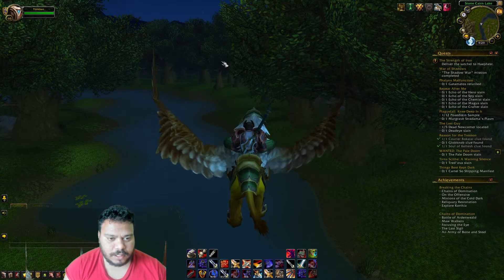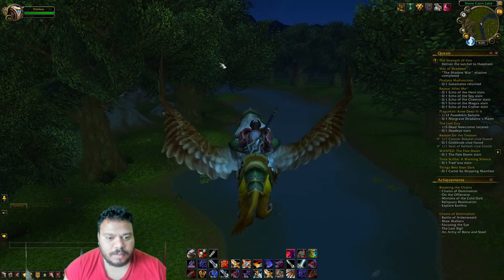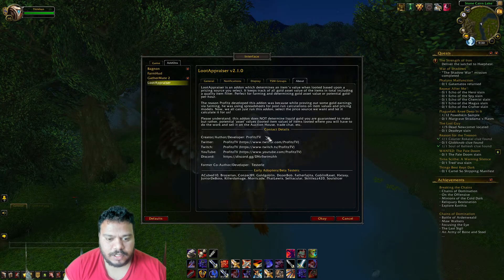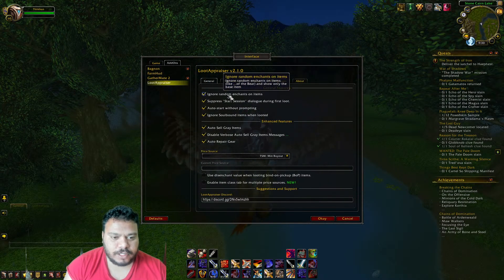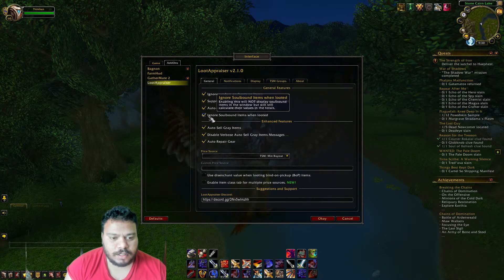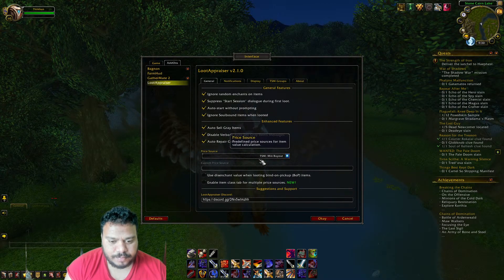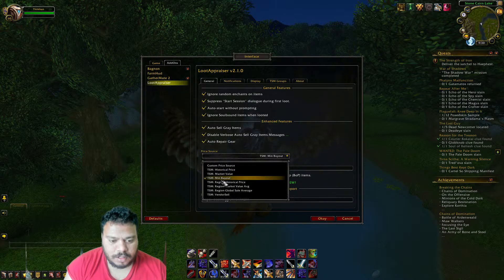Now let's look at the settings to get the best configuration for Loot Appraiser. Go to Interface, click Loot Appraiser, then go to General and make sure you select: Ignore Random Enchants on Items, Suppress Start Season Dialogue During First Load, Auto Start Without Prompting, Ignore Soulbound Items When Loaded, Auto Sell Gray Items, Disable Wear Bus Auto Sell Gray Items Message, and Auto Repair Gear. In the Price Source, the best option is TSM Minimum Buyout.